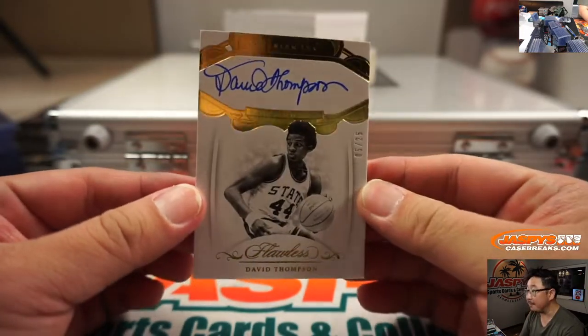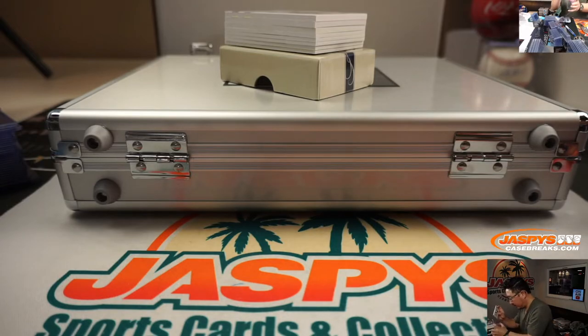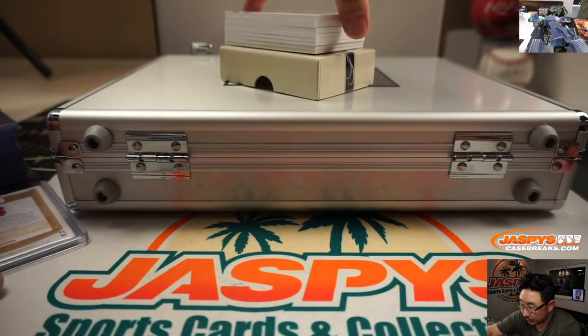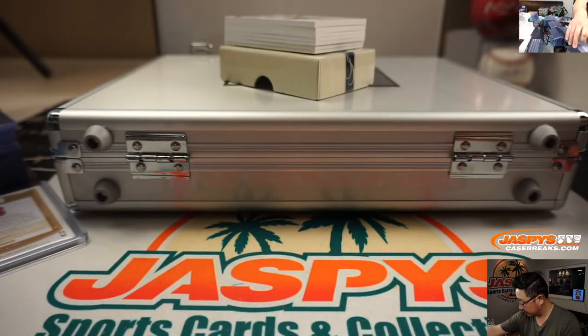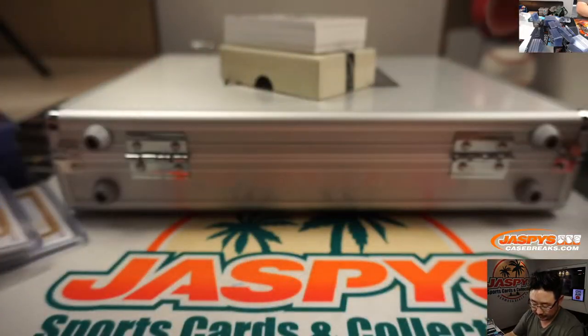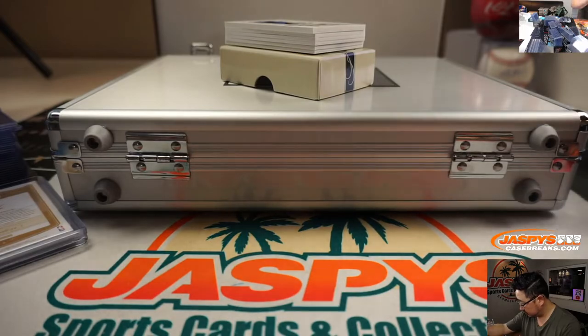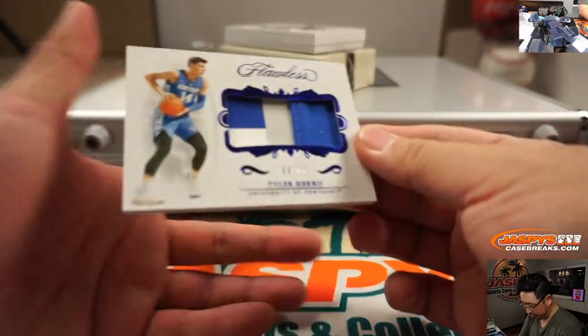We're going to start off with David Thompson, five out of 25, premium ink autograph in his NC State gear. And we got 19 out of 20 Ralph Sampson premium ink from Virginia. And we got seven out of 25, another old-school guy — premium ink — Mark Aguirre. We got a relic only, a nice one though: it's nine out of 15, Tyler Hero.